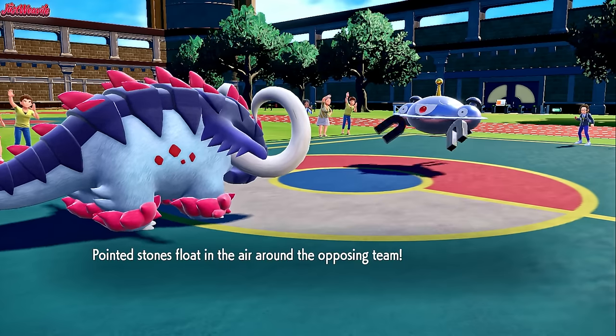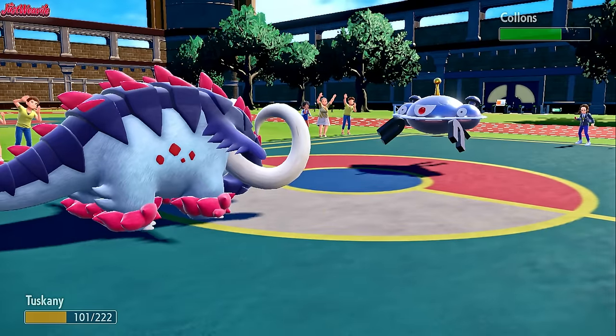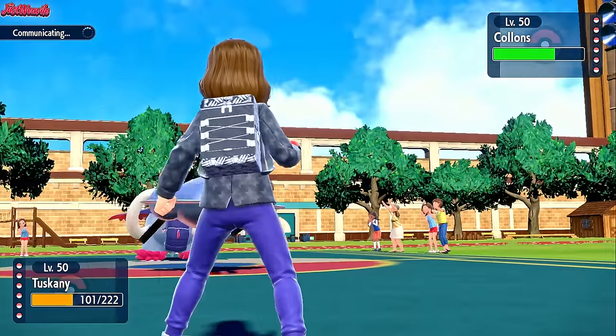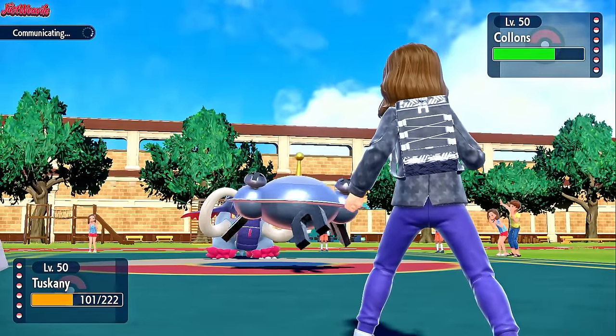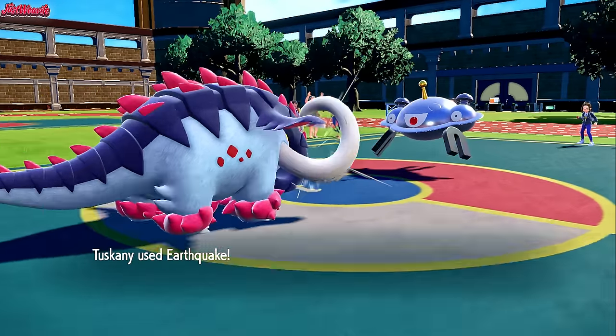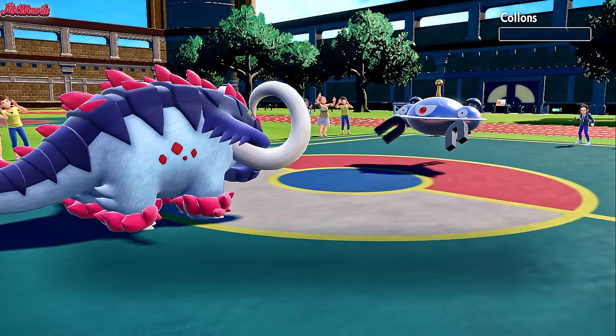Let's see what they do here. They're going to go for a Body Press, which is going to bounce off us. The two-hit KO. We get Rocky Helmet chip. So we just go for an Earthquake this turn and get rid of the Magnezone. It won't KO, but it'll nearly KO it. Earthquake comes through and that actually KOs them from there — it was a crit.